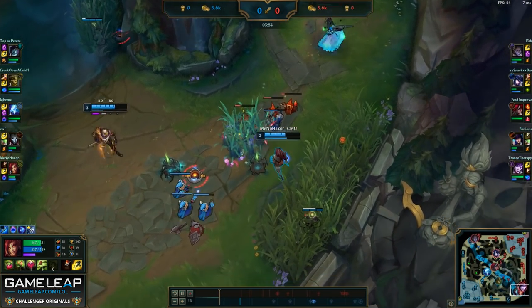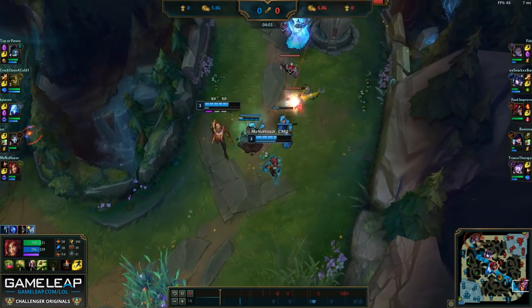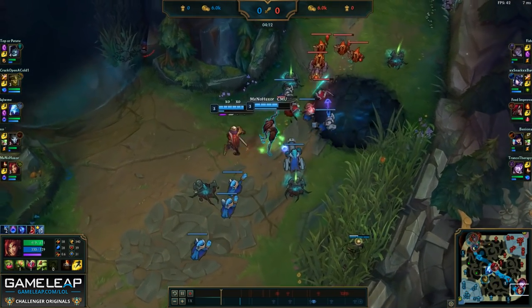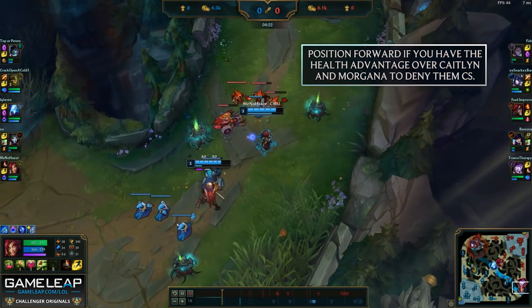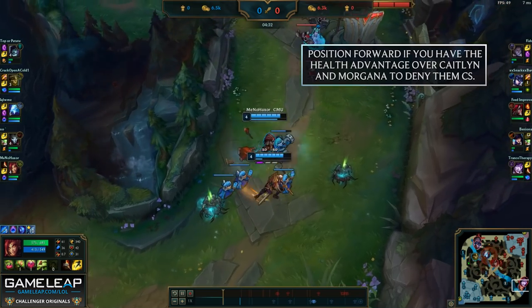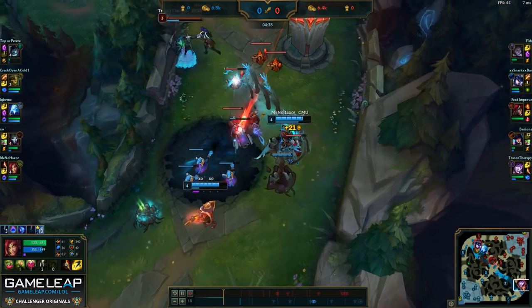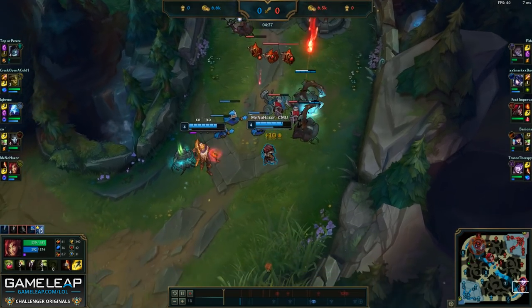I'm going to help Jhin continuously shove the lane by auto-attacking the creeps every now and then, as well as being much more liberal with using my plants to push the lane with Q. As Jhin is auto-ing, I'm always walking slightly forward to threaten the Caitlyn from going in for CS, because if she walks in range for an auto, I can always use my E to land a root or use my Q. Do be careful — leaving plants under the turret will make the plant die in one turret shot.